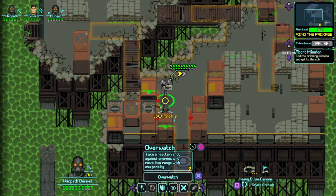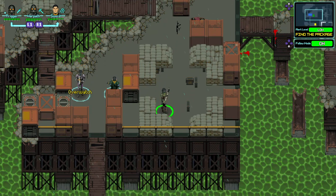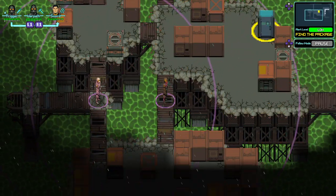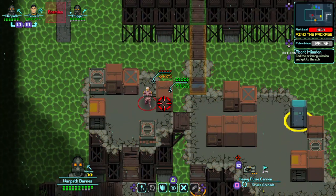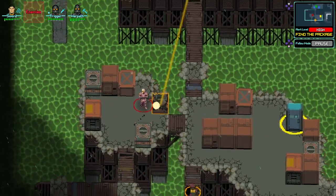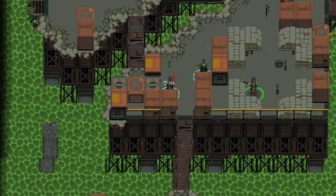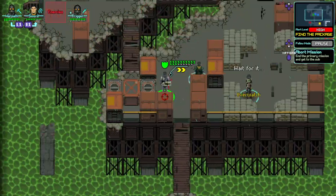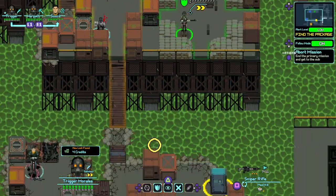Let me get everyone repositioned. She doesn't have to be as close to hit. Oh yeah — I like to think she put that right through his chrome dome. You can see she has the low profile skill and it triggered, which is cool. Low profile means she does better with cover. Got him — that went pretty smoothly.